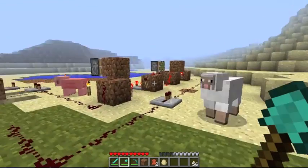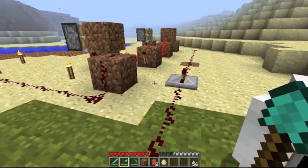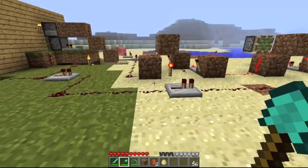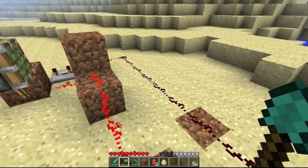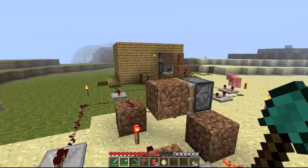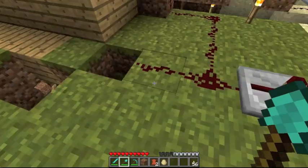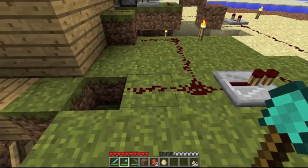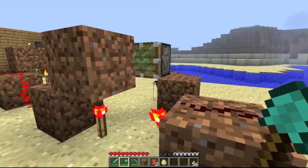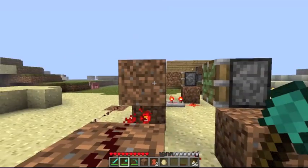This is literally the first redstone creation I've ever made, so I'm very sorry if I've done it completely over the top. But these are two T flip-flops. What happens is the output comes out for a little tiny bit, and that goes all the way around here and moves that block, moves it there.